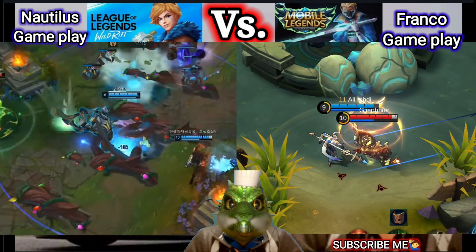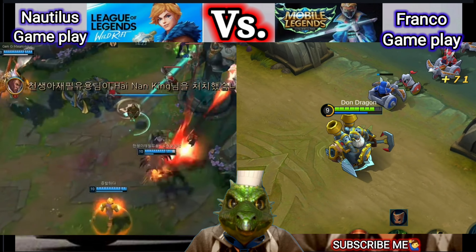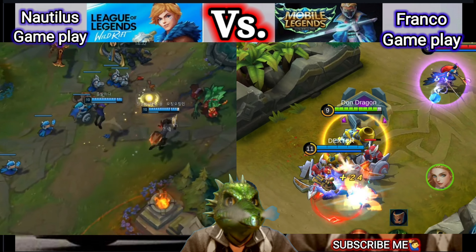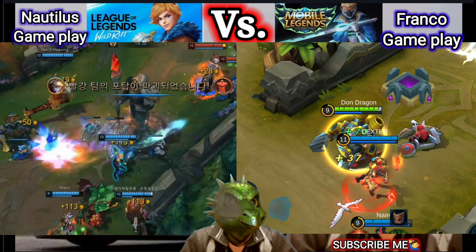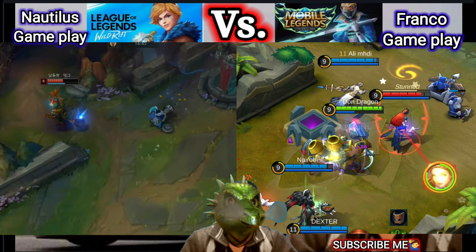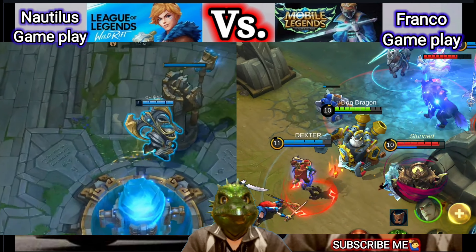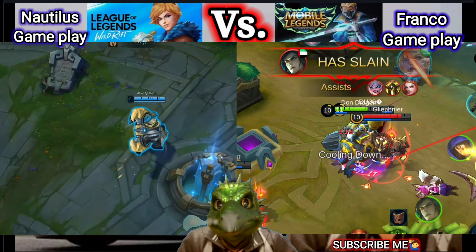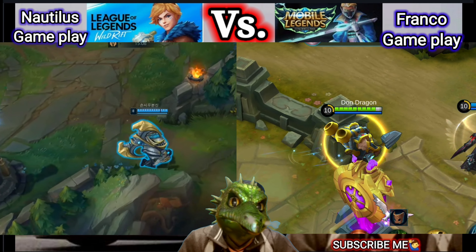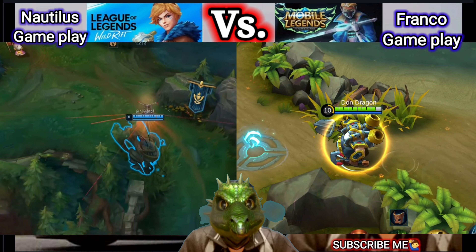Franco also has a special skill — the third and last skill of Franco. We call this Bloody Hunt. Franco suppresses an enemy unit for 1.8 seconds and then hunts them 6 times continuously, dealing 60, 80, and 100 plus 70% total physical attack points of physical damage with each hack. In Tagalog — chop chop! It's a big mistake if you get his hook and then get hit with the last skill. Bloody Hunt is the most surprising skill because you are stunned and you cannot move at all.